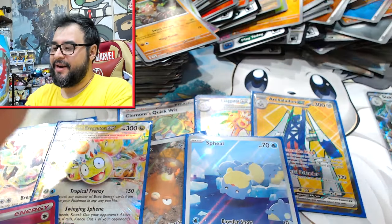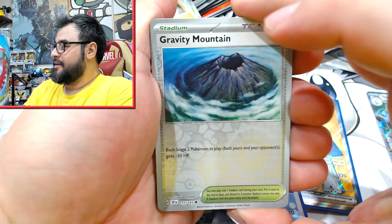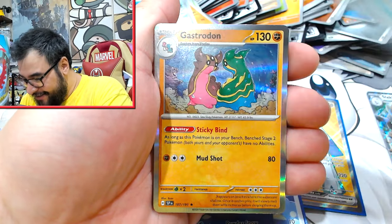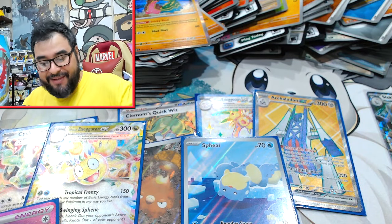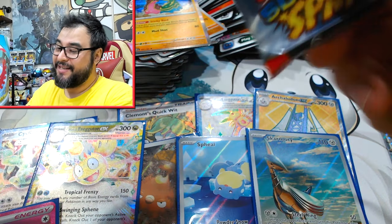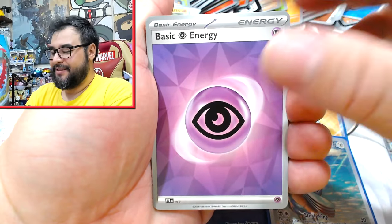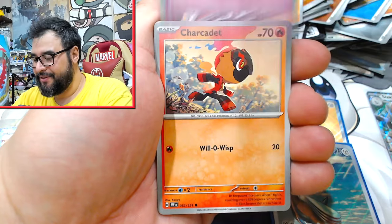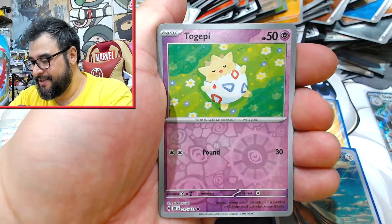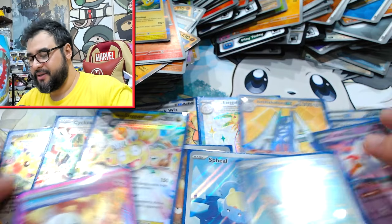So we're on the low end right now of hits for a booster box, providing that we don't hit anything else. We've got the Skarmory — there's our third AR. Which means there's a very big possibility that we're not going to get an SIR in this box. Because now we have 13 hits and 14 is the average. Let's just do this one the proper way. And unfortunately no SIR in our first box of Surging Sparks.